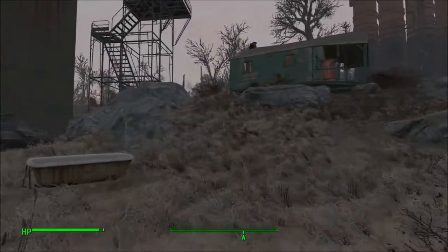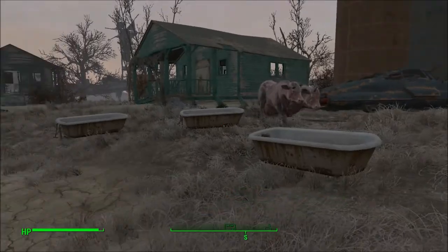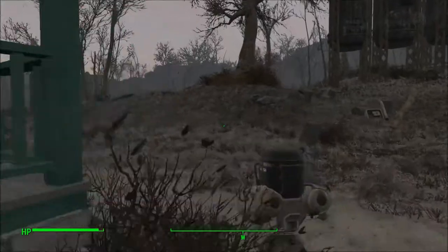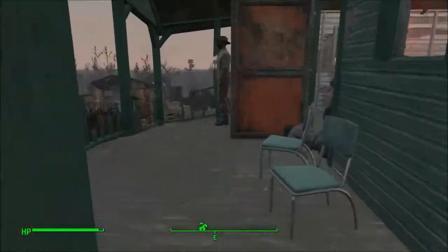Over there we see more scaffolding, which is another guard post to look out over. And right there is where I have the brahmin — it's kind of messed up, but that building is kind of useless because there's no wall.